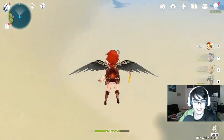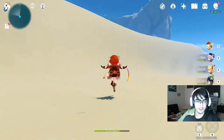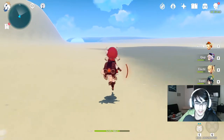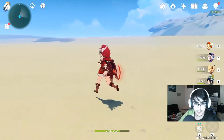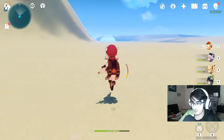I can technically glide over here, so we're just going to do that. I'm assuming this is probably what the desert map will look like once we get it — I know we have the whole Egypt setting — just open deserts with hills and cool stuff.